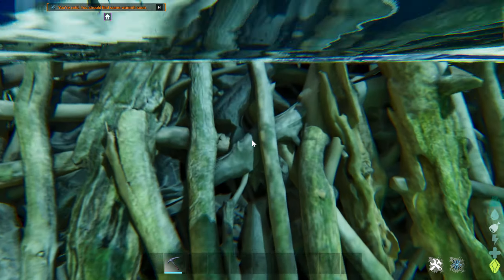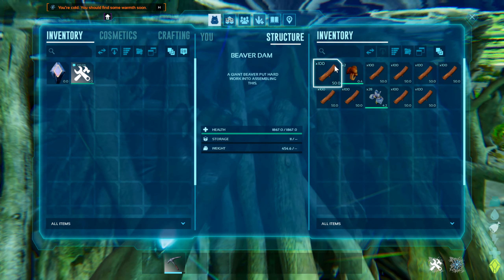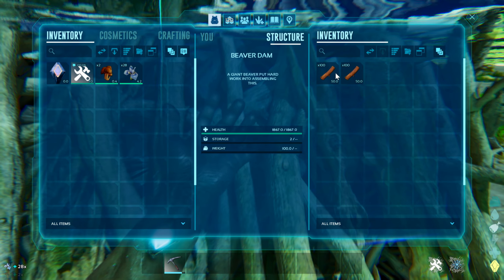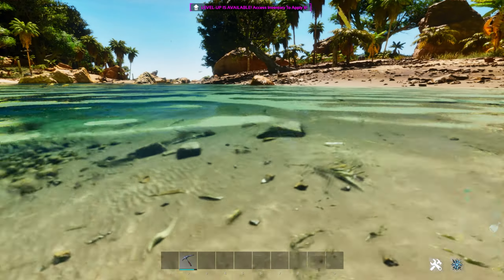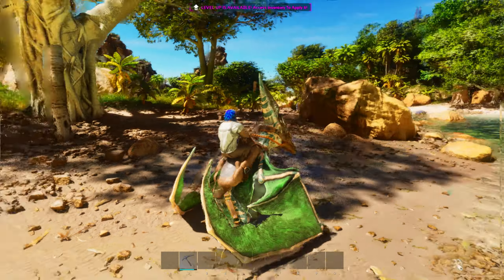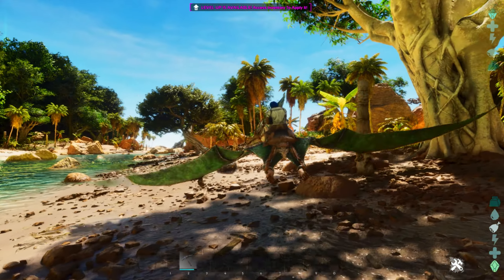Another mountain loaded with good resources that also has red flowers is 34.8, 61.1. And there's quite a few more at 32.5, 83.5. Just make sure you lure the carnivores off the cliff before you drop off your Anky.